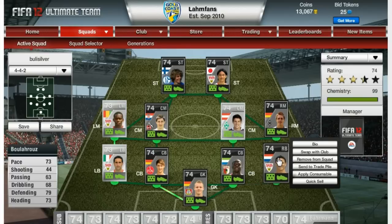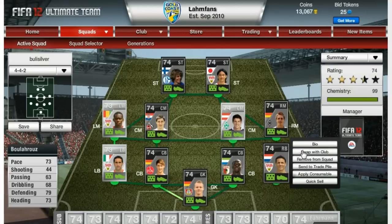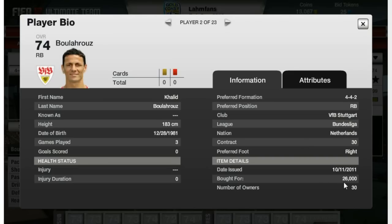Now on the right back spot, I got in-form Khalid Boularus from Stuttgart — 73 in pace, 79 defending, 73 in heading, 87 strength in game, and 95 aggression. This really shows in game: he's very good at tackling players and goes straight forward into the tackle because of his high aggression. Really good player there, in my opinion. Got him for 26,000 coins.